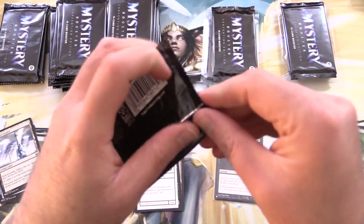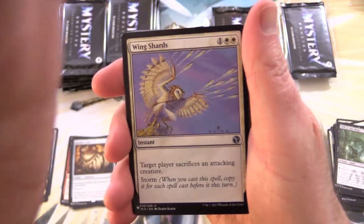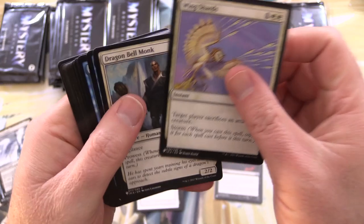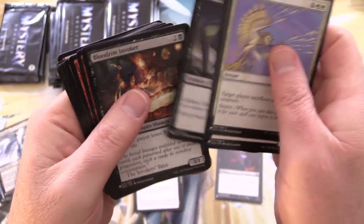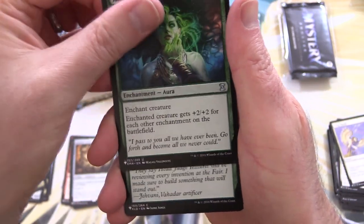On to our next pack. I'm really surprised at the price of Rhystic Study — that is just ridiculous. Let's see anything jumping out. Ancestral Mask — that's pretty cool. I like the artwork on that one as well.